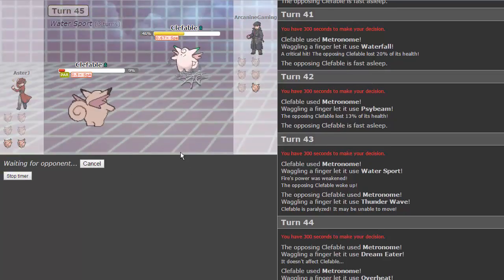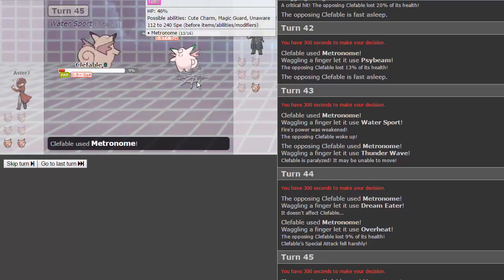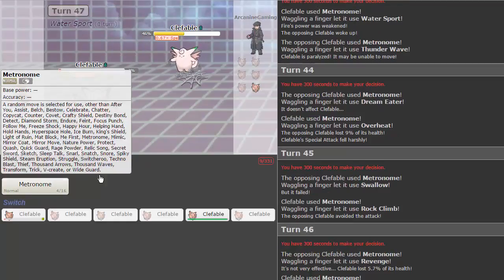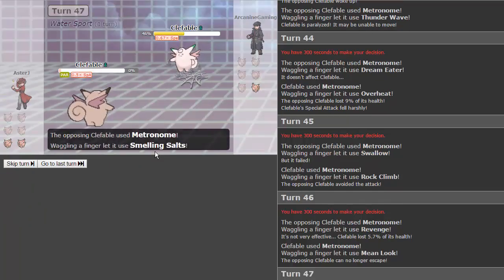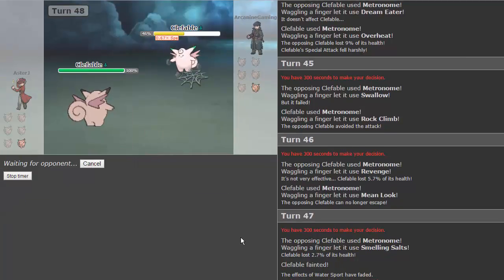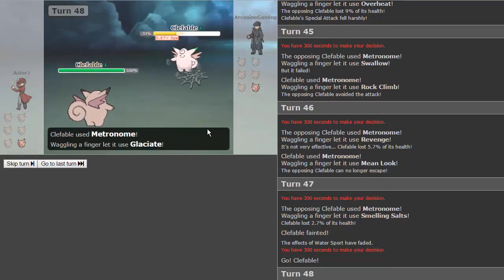He goes for thunder wave — so a standard Clefable right here. Dream eater's not gonna work. We get overheat — whoa, that did nothing thanks to water sport. His Clefable can still win, guys — this is not over at all. We go for rock climb and miss. He goes for revenge and doesn't kill. He is faster than us at the moment thanks to paralysis. He goes for smelling salts — I think that's a move that flinches quite a bit.